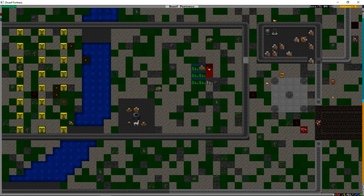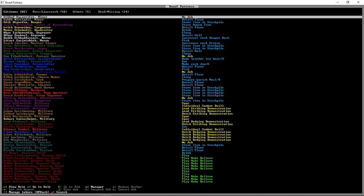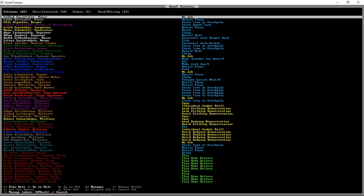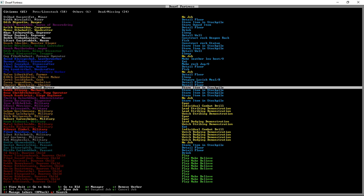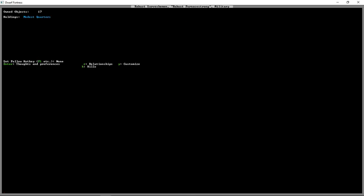Welcome to episode seven of the Tutorial Fortress. We had one person request we name the military commander after them - that's Rakust Sarvashem. To rename them, press U for your units list, scroll down to find Rakust, press V for view, then Y to customize, N for new nickname. This person will now be named Relic.